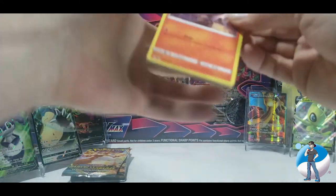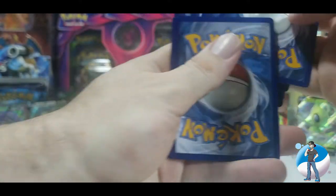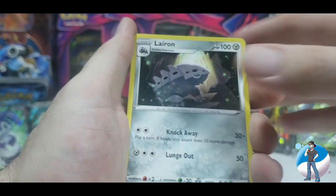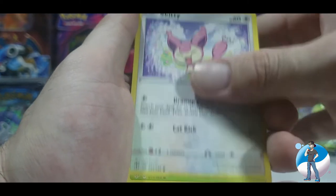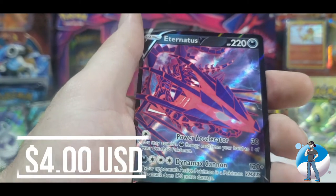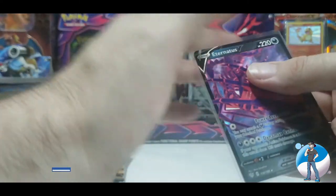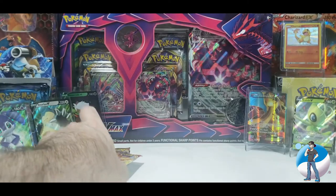Pack number two — Eternatus V on the front. Eventually getting it out of the pack. Code card given away. Four from the back — water energy to start, there's a leak. Rose Tower, Semeisteer, Larvitar, Larvesta, Morelull, Toxel, Skitty, Rowlet, reverse holo Darmanitan, and an Eternatus V! This opening is really on fire — I needed this one for my set, so I am actually really excited about that pull.